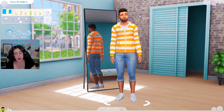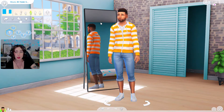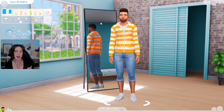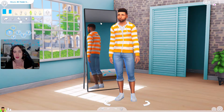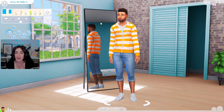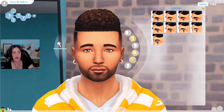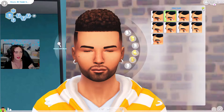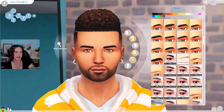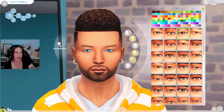If you don't know what the random genetics challenge is, you basically randomly generate a female and a male sim, randomize them from head to toe, and then you make a child from those two sims. You then have to try and make that child sim look as good as possible with the features it inherits from its parents. So let's get started — we're going to do everything three times and see what we get.